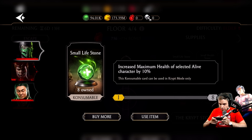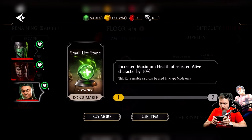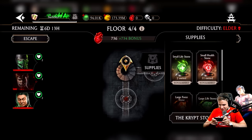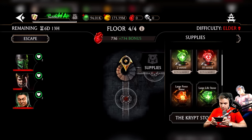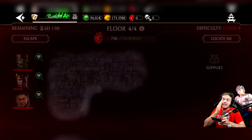Now let's heal her a little bit — she's gonna heal herself. But I have a lot of these things. What does a life stone do? Wait. Maximum? This is insane. I increased their maximum health by 20%. I just realized I should have healed her first before increasing — anyway, it doesn't matter. Small health stone, large force stone. Let's heal my Mileena because I have so many of them anyway. This should be pretty easy. Four floors is insane.